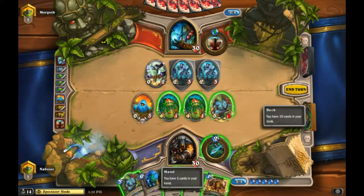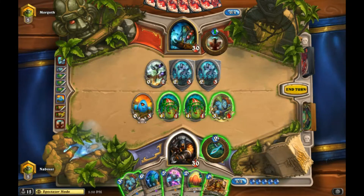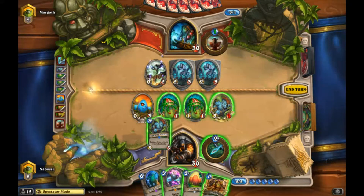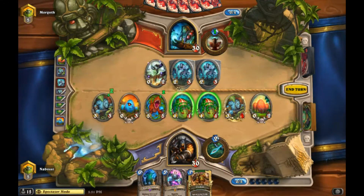We have a couple different options this turn. We can Ziliax and trade the Terror Scale and kill his totem for free because the two damage doesn't matter. We could Terror Scale our Devilsaur Egg and play Scarabag. We could start with Tracking and see what we find. I feel like Ziliax is really really good - it reduces the board the most. Activating the Egg is interesting too - I could throw out the other Egg. I think that's the best play.